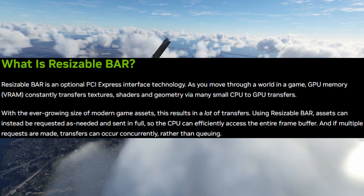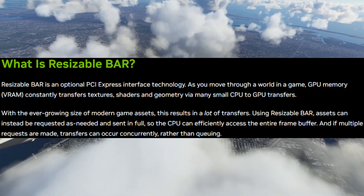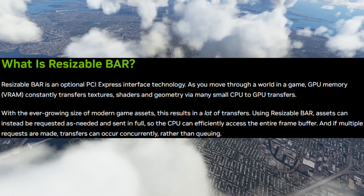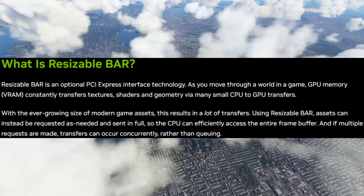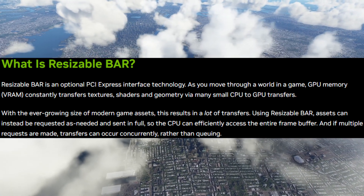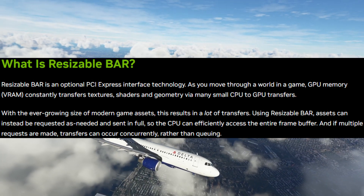Per NVIDIA, Resizable Bar is an optional PCI Express interface technology. As you move through a world in the game, GPU memory — VRAM — constantly transfers textures, shaders, and geometry via many small CPU to GPU transfers. With the ever-growing size of modern game assets, this results in a lot of transfers.